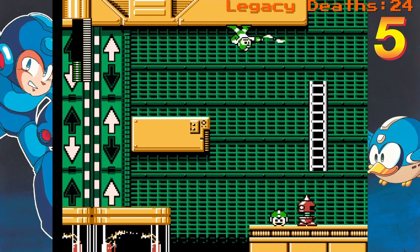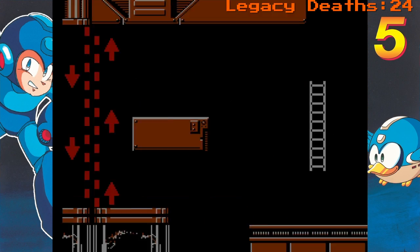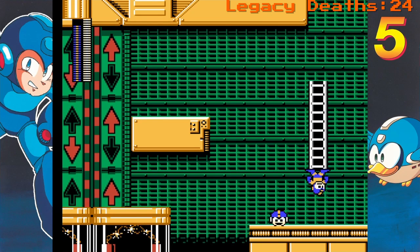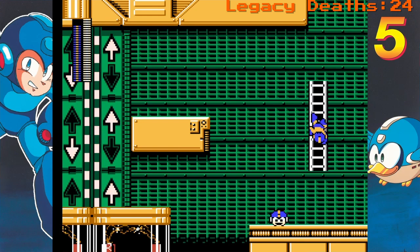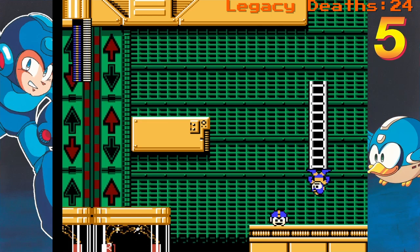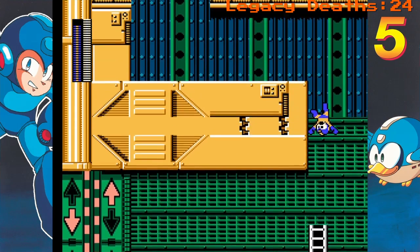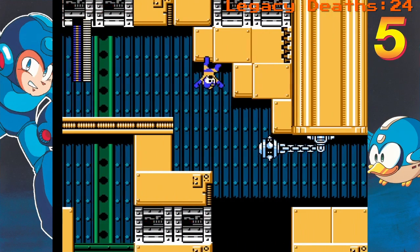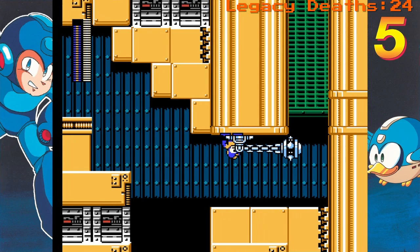The napalm bomb is actually the best type of weapon to use here because of the gravity. This is weird - right now I'm pressing up to go down the ladder, or I'm pressing down to go up the ladder. It's very strange here in Gravity Man's stage, but it's very cool.